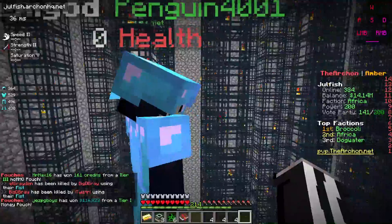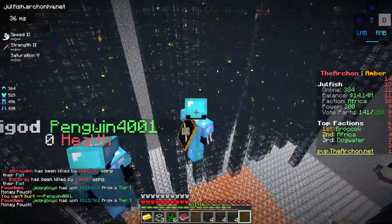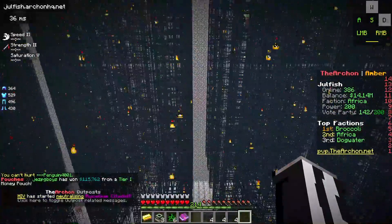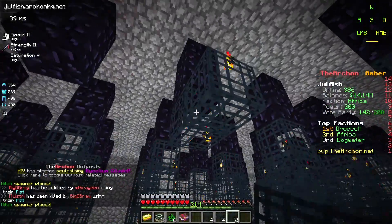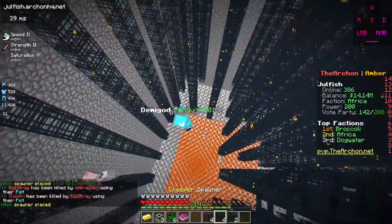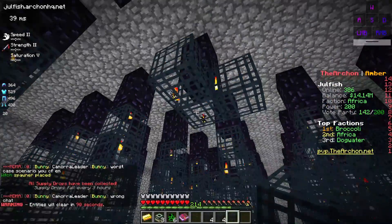So we're here with Penguin4001 — he is the entire leader of the faction, he runs all this stuff. This is our massive spawner room. You can see there are some alts in here AFK. Basically, he set up some pillars for me to go ahead and place all the spawners we got from the crate keys. Let's go ahead and place them. Penguin, can you fly up here? Did I mess up? No, it's fine, I'll mine it later.